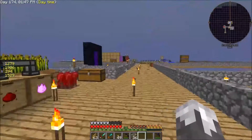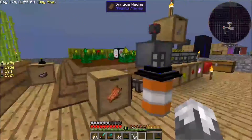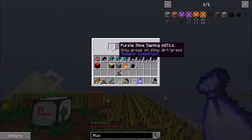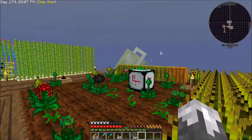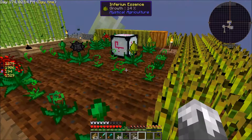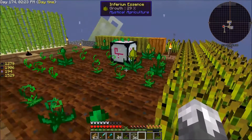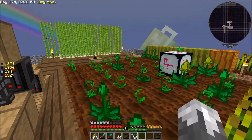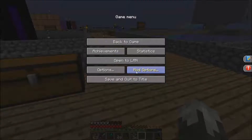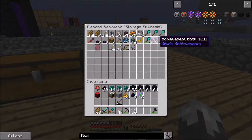Now that we've got excess power, one of the things I'm going to be working on this week is expanding our farms. I need to get a purple slime sapling, and basically I need an inferium crop field going, a wheat crop going, and then one for all the different seeds we decide to grow. That's one of the things we're going to spend time doing now.